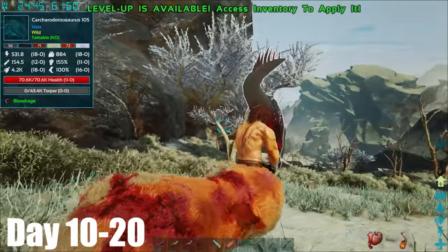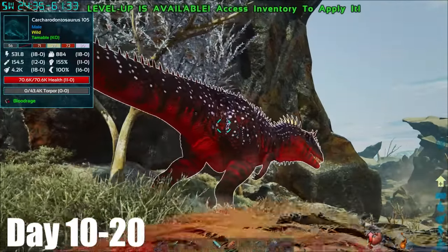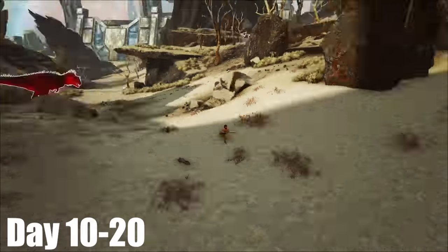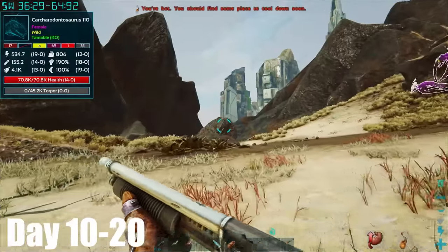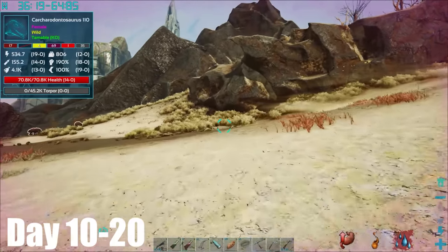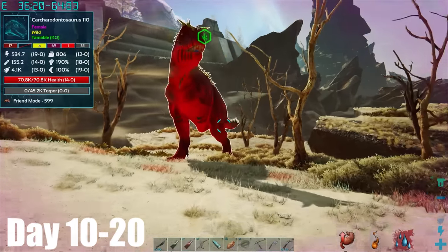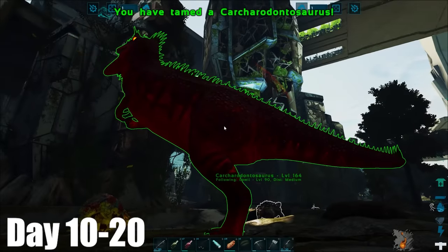After waiting around for a bit, I decided to try again, but the same happened and it was still not interested. I headed back down the path and found this high levelled one at level 110, and this actually seemed interested in the sacrifices I gave it. And even better, this one was actually working, as I'd gotten it over 50% of the way. I then offered it one last corrupted Pteranodon, and it was all mine. I just had to kill a bunch of things. I'd almost walked it all the way back to base before it took the final bite of this trike, and it was tamed.